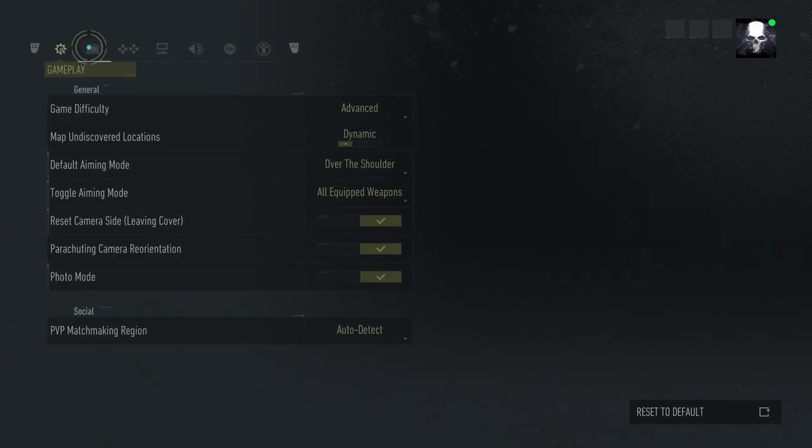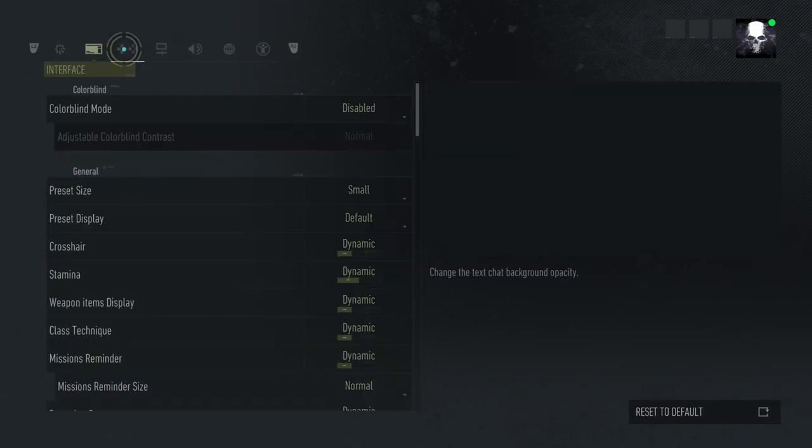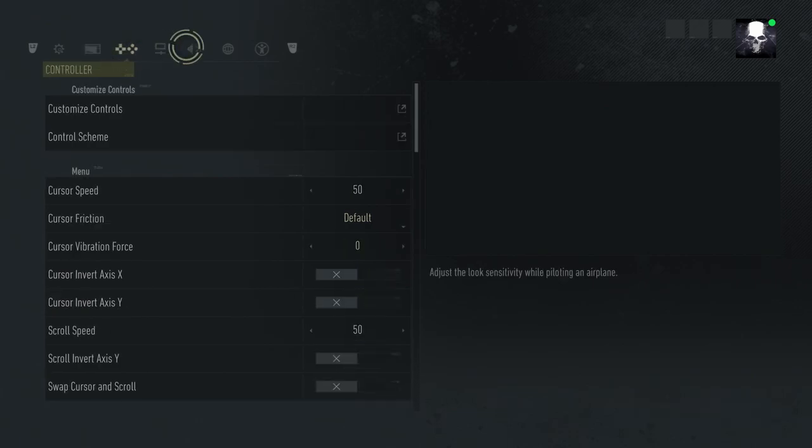However, just so you're aware, when you are aiming if you press the R1 button you will swap shoulder. So you'll go over the left shoulder or the right shoulder. If you switch to go over your left shoulder and then come out of aim, your character will still be on the right hand side of the screen. So just be sure to go back into aim and switch again to get it back correct.